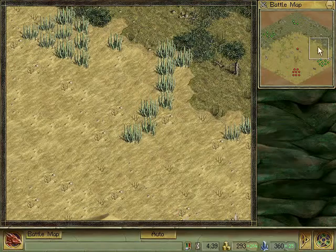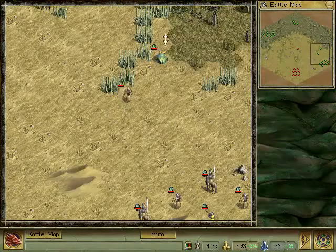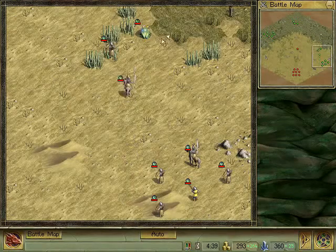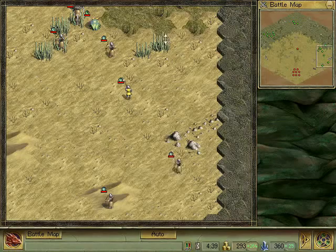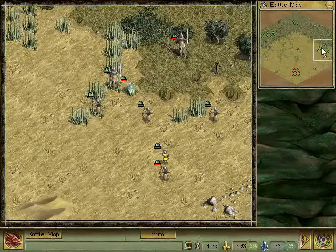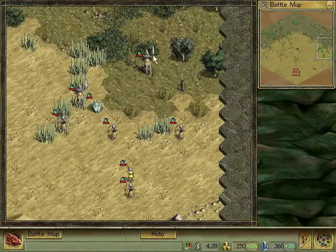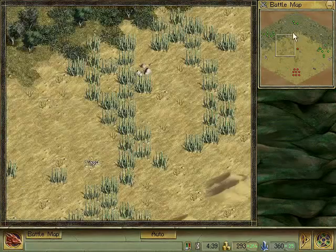I'm going to send these guys north as quickly as his legs can carry him, to sort of bring my armies a bit more closely together. I wouldn't want this section of my army to get into close combat with Borak until I can bring the full force of my army down on them. I didn't want them to split up like that though, but I can't honestly be bothered to move like one unit at a time.